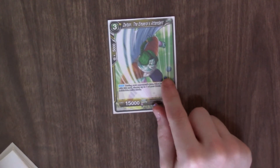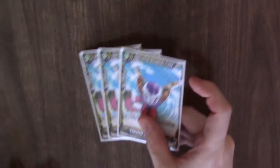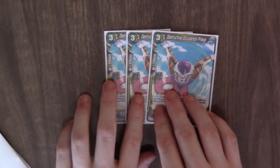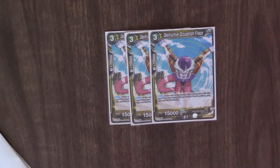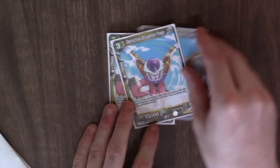On to the three costs. One copy of Zarbond, the Emperor's Attendant — during your turn when you combo with this card, you choose one of your battle cards and turn it back to active, so you can save one of your battle cards. Three copies of Destruction Occupation Freezer: pay one, 10k, and when you combo with it, it comes into play in rest mode.